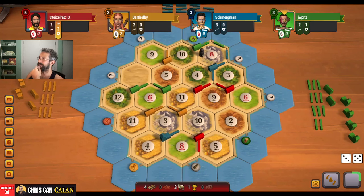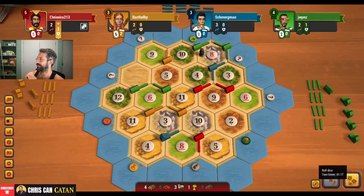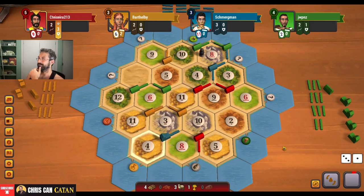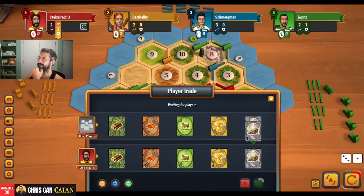I really need this nine. Are they going to settle? Oh, they do. Ouch — okay, that stings. Come on, nine. Four. Can I get for an ore here? I don't think there is an ore really to be had.